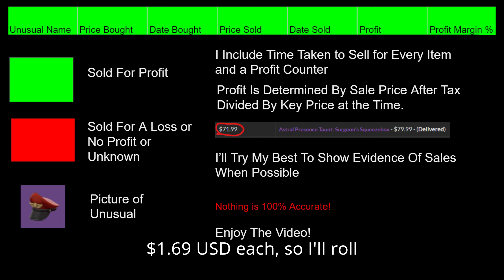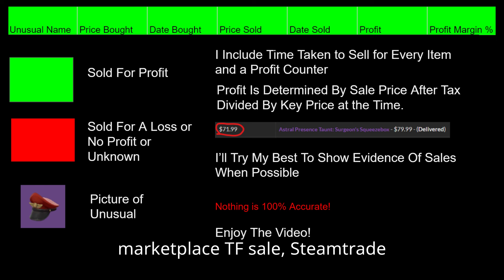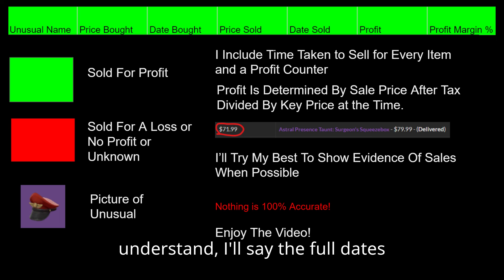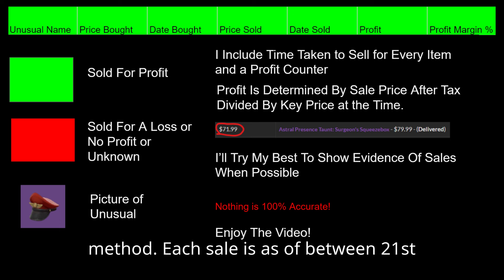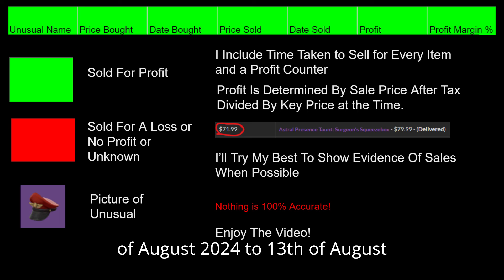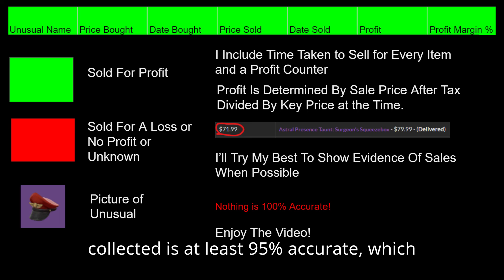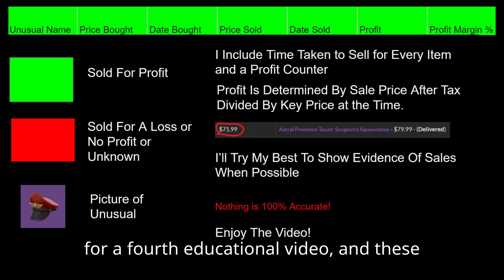All 25 Unusuals in this video will be green because I picked them out of my most recent sales. I also have a picture on the left of the table for each item, and most items were sold on Marketplace.tf. To determine profit, I'll divide the price I sold it for after tax by the price of keys at the time of the sale. The last time I bought keys I paid $1.69 USD each. Each sale is from between the 13th and 21st of August 2024. Take this video with a grain of salt — the data I've collected is at least 95% accurate, which I think is good enough for a fourth educational video.